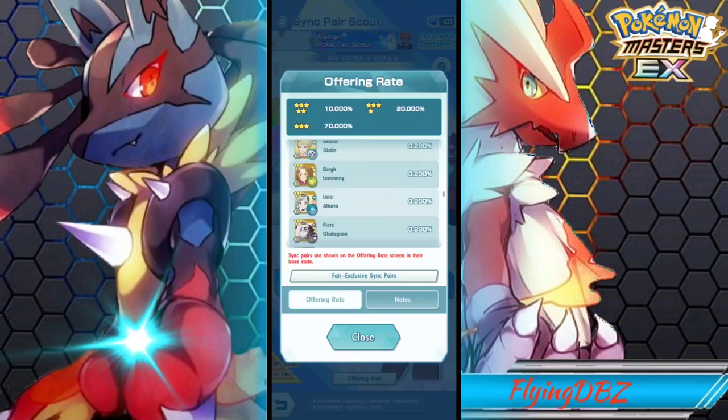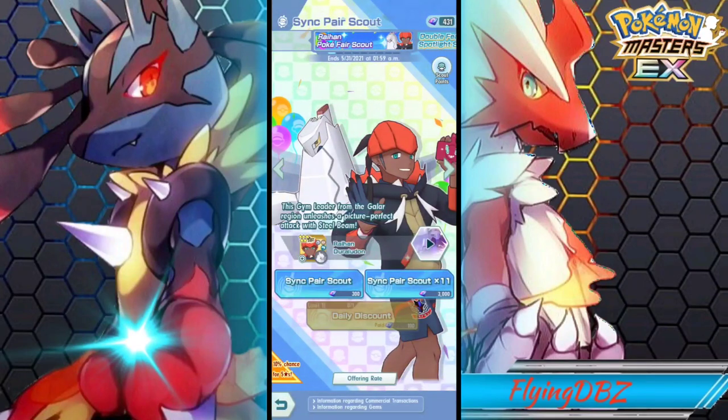With the 2% rate and 21,000 gems, I'm halfway to 400 scout points and not even one copy of Raihan. That's brutal. Let me know what you got in your results — comment down below and let me know who you're planning on summoning for this month in May. Because we are getting a lot: Nessa, Bea, Steven, Cynthia, Lance coming back. We're getting a lot in May, so you really have to choose where you want to use your gems, especially if you're free to play.